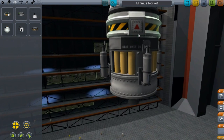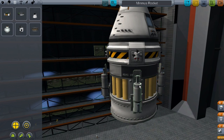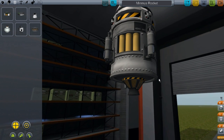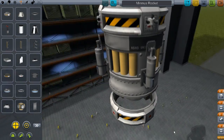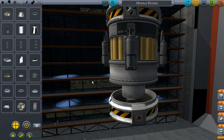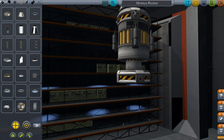I find the Poodle engine and even the LV909, which is what I have on here now, to be a bit overpowered. If you're going to Minmus, you do not need an ultra high-powered engine to land. The gravity there is so low that even with a Poodle engine, you can go from orbit to dead zero in a matter of seconds. Having an engine like that to land is just extremely overpowered.